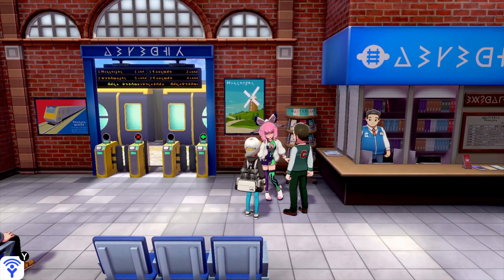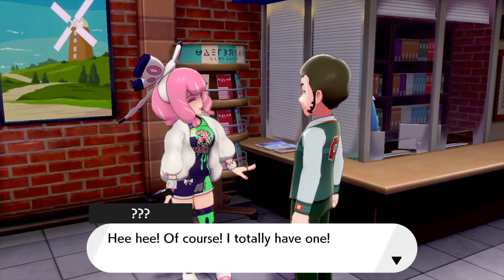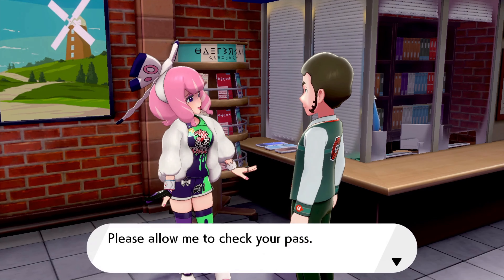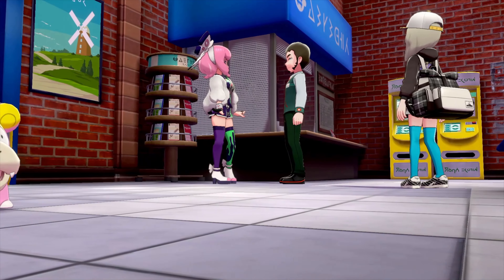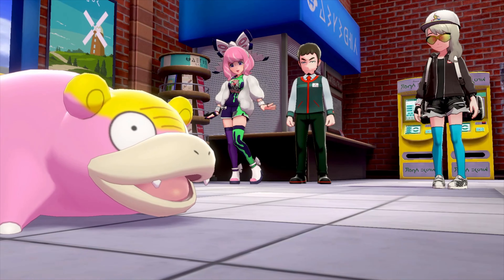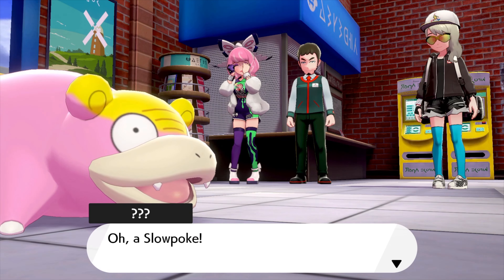Let's go talk to this person. They ask: 'Do you have an armor pass?' Of course, I totally have one. 'Please allow me to check your pass.' And look at that — it's a Galarian Slowpoke!